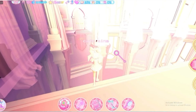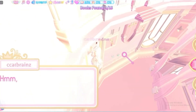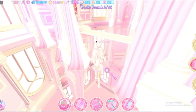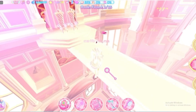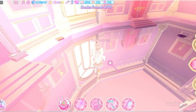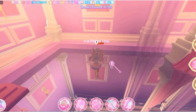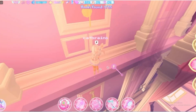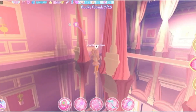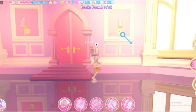In the throne room, there should be a couple of books on the floor — just click on all of them. All book spawns will be randomized for everyone; there may be fewer for you than for me. After collecting all the books, you're going to want to look at all the candles on the wall and click on the ones that are not lit up.